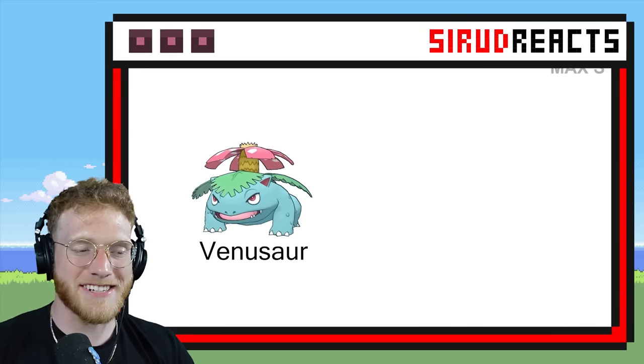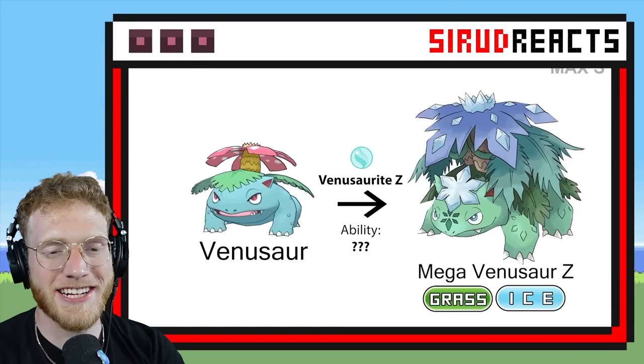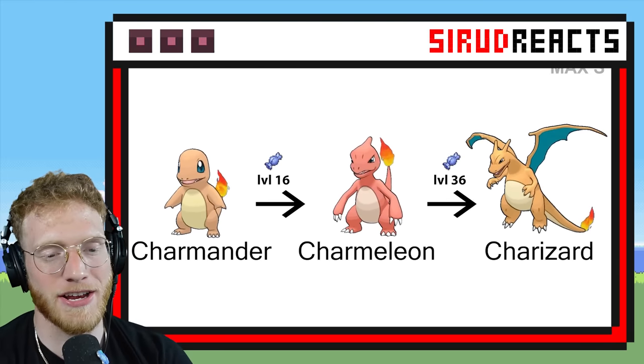Venusaur X is Grass and Ghost type. Oh, there's another one — Mega Venusaur Z, Grass and Ice. That is so sick. It's a terrible typing and probably would be horrible competitively, but still very, very cool.